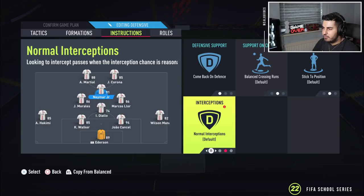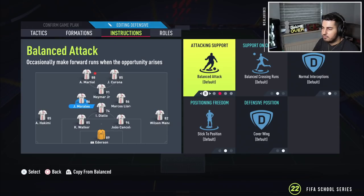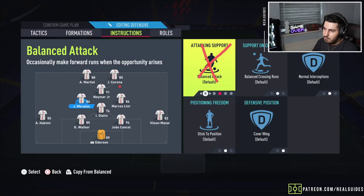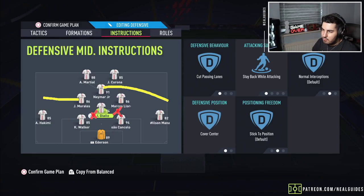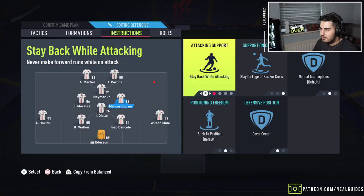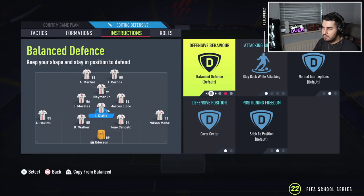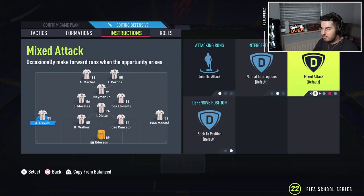Neymar is on comeback and offence — put conservative interceptions and get into the box for cross so he makes darting runs from the right mid position. For the left mid, Morelles, make sure he's on balanced — do not put him on drop between defenders or stay back. Either balanced or get forward. Ideally a high-high work rate player. Leave him on cover wing so he goes to the left mid position. Diallo on cut passing lanes, cover centre. Llorente also on stay back, cover centre. You can leave him on balance and manually trigger him if needed.